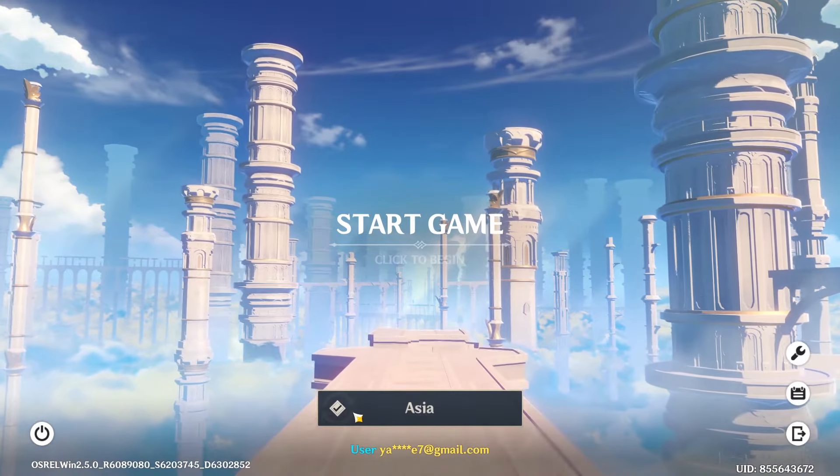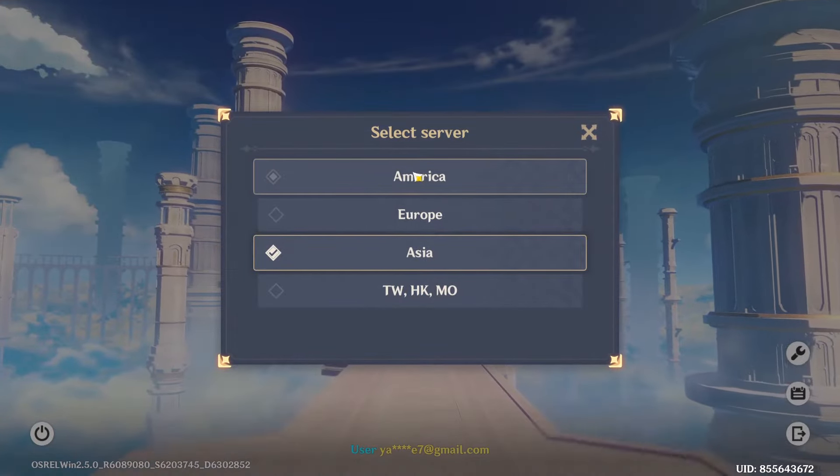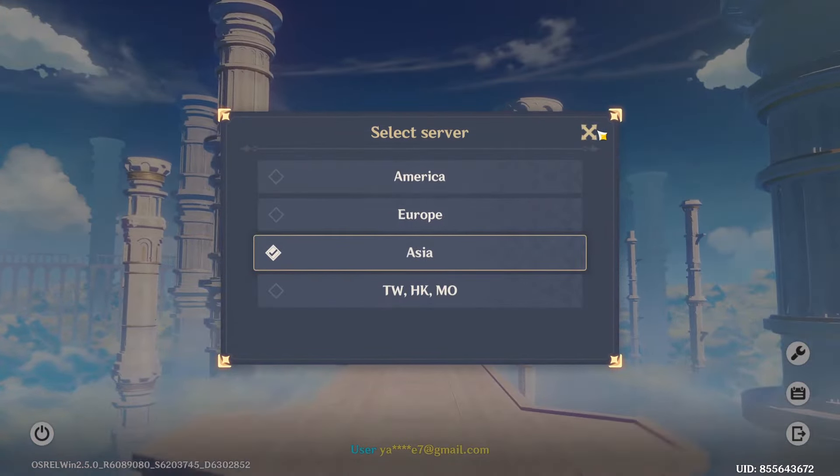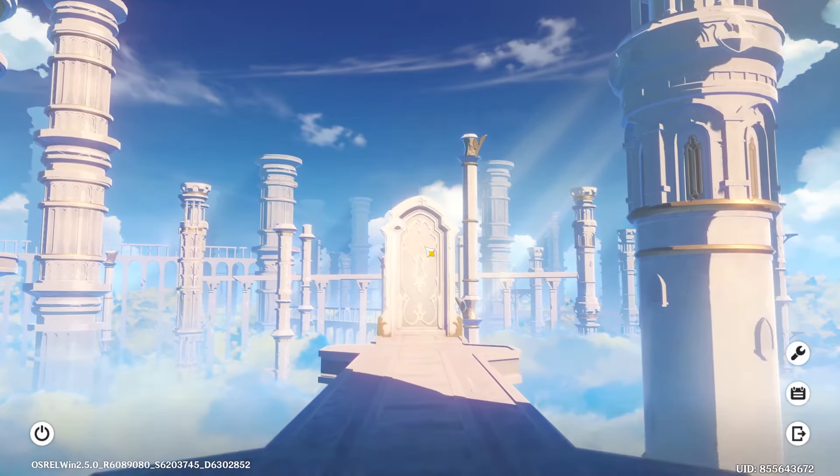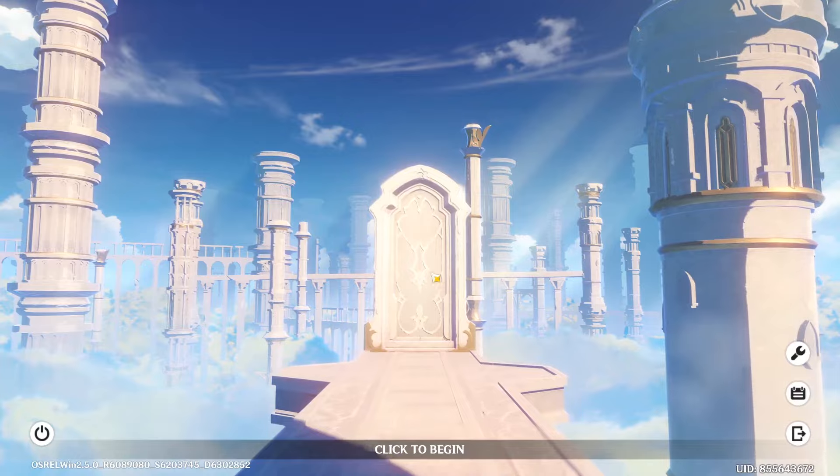All you've got to do is click to begin. You can also change the server as you wish — you can change to European, American, or Asian. Click to start the game.